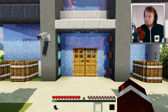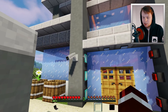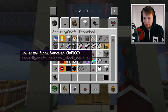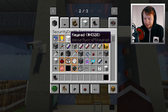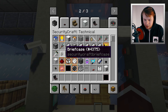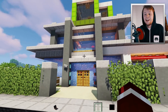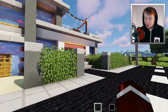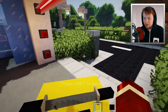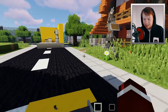I would have to say that this is probably the most secure house ever inside of Minecraft. Let me know what you guys think in the comments below — what else would you add to this? We do actually have the Security Craft mod installed, so we could add so many more things. We have keypads, password-protected furnace, portable radar, an alarm — there are so many things in this mod. We should definitely make this house even more secure.